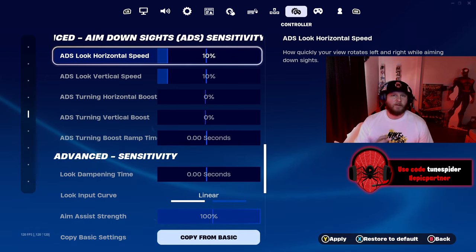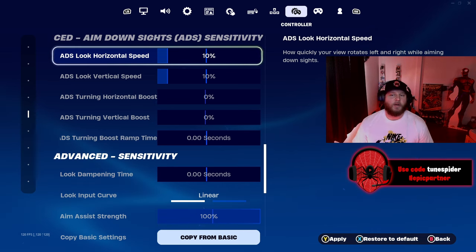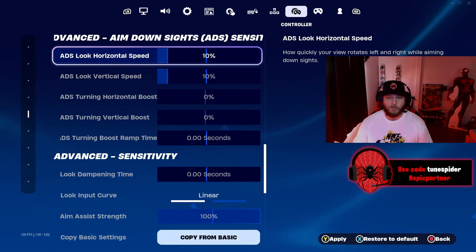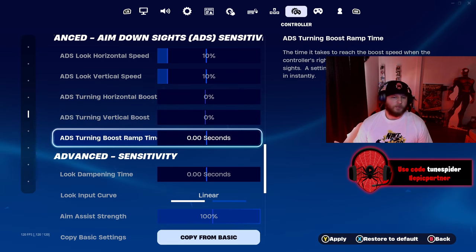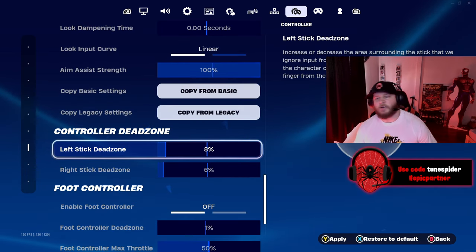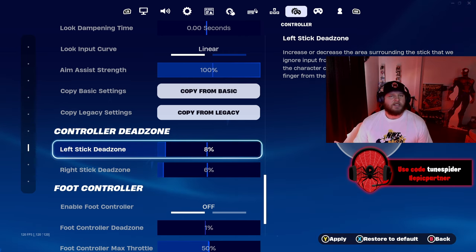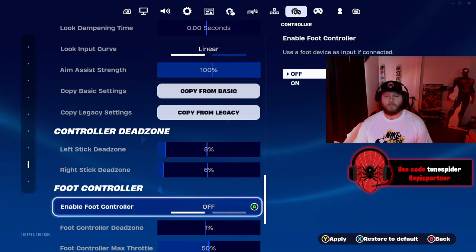For aim down sights, both horizontal and vertical are at 10. I tried 8 — felt too slow. Tried 9 — felt about the same, so I put it back to 10. No boost on ADS either. I play on linear. My left stick dead zone is 8% and my right stick dead zone is 6%. You can lower it as much as you want before you start getting stick drift; once you get stick drift, bump the percentage up a little.